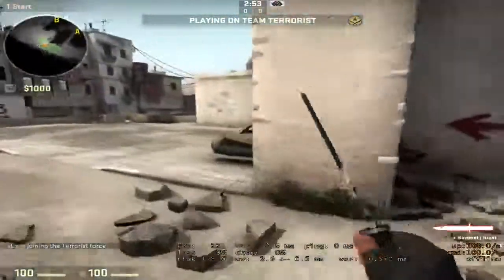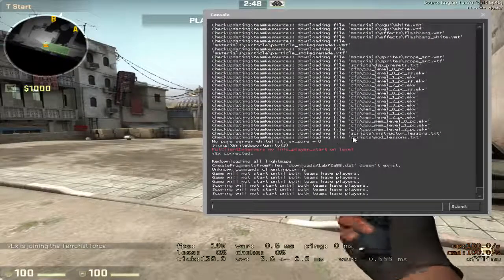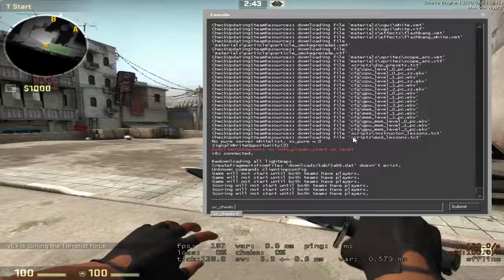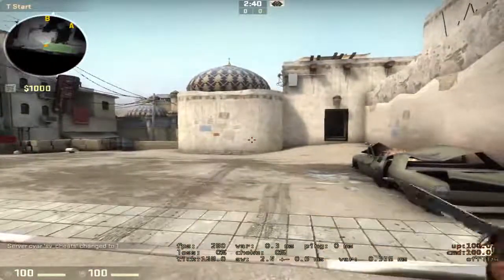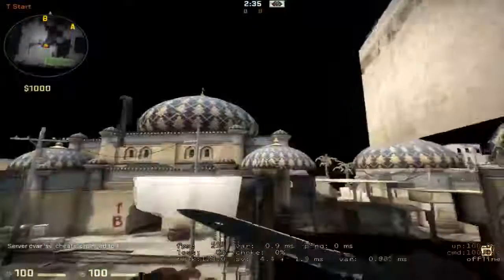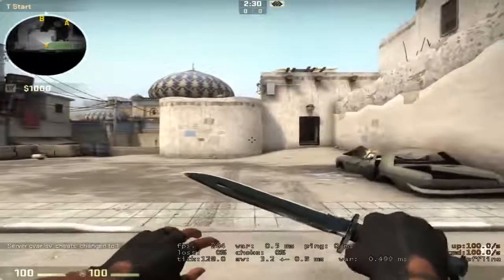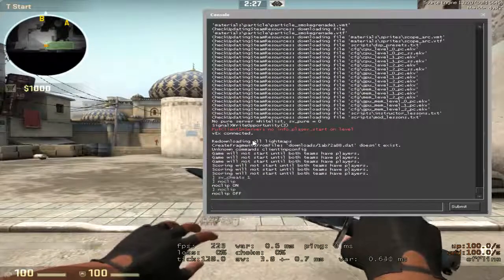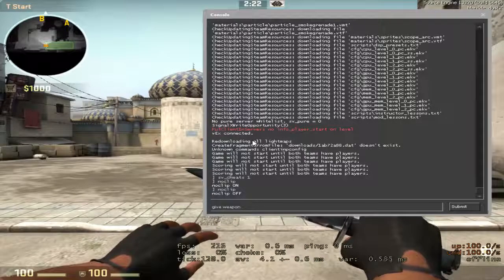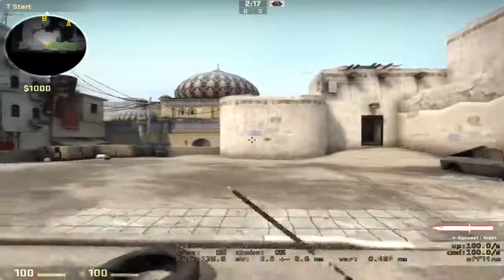First thing: hit the tilde key — that's right above Tab, right beside the one — and type in sv_cheats 1. This is not hacking or anything; it just gives you a preview so you can do noclip or roam the map. Then open the console again and type: give weapon_ak47. The AK-47 is the main gun you're going to be using, so we want to focus on this.